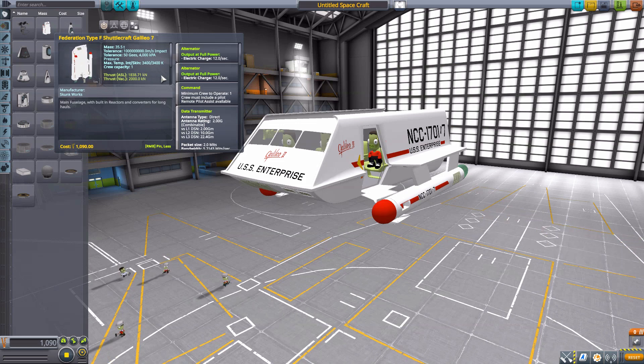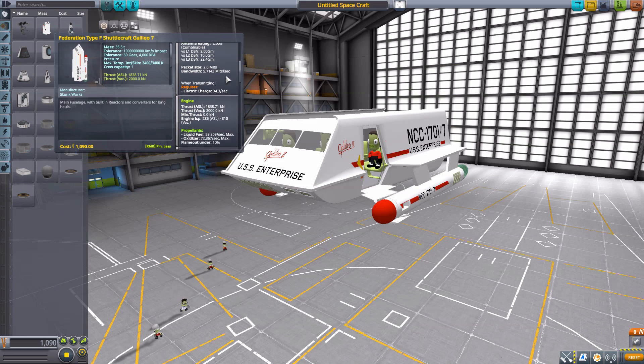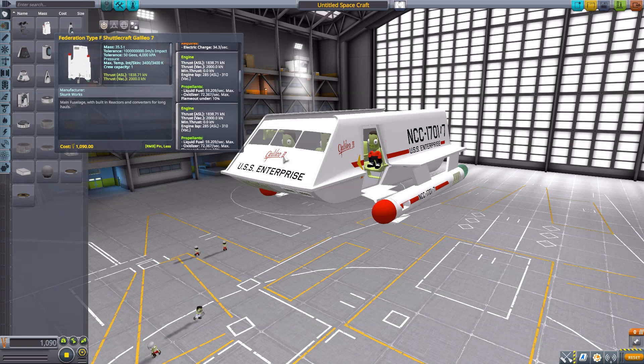Besides that, it does have a built-in alternator which is constantly producing electricity — two of them, in fact. It does require one crew member minimum to operate. It has a data transmitter and two engine nacelles that can produce a whopping 2,000 kilonewtons of thrust in vacuum, using liquid fuel and oxidizer.